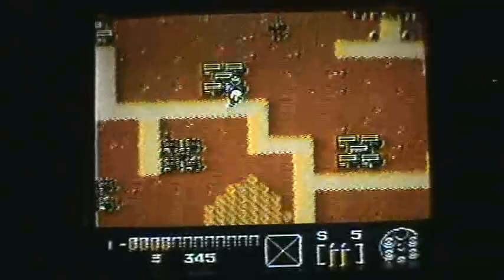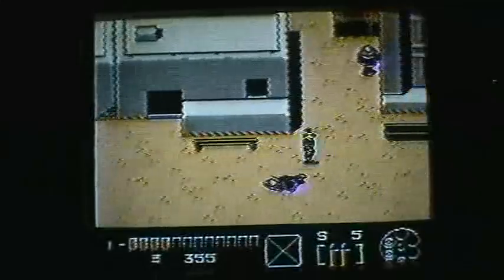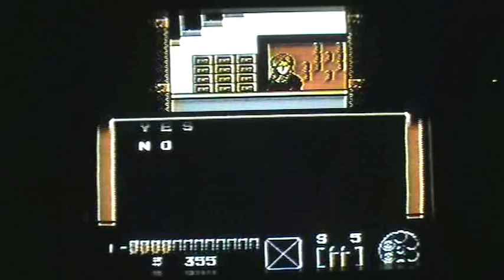We're going to switch to standard bullets for a while, because we're about to face another 3D battle. Almost every 3D battle in the game involves a very weak set of opponents. And once again, you have to talk to somebody in order to visit the hotel and be allowed in by the clerk.